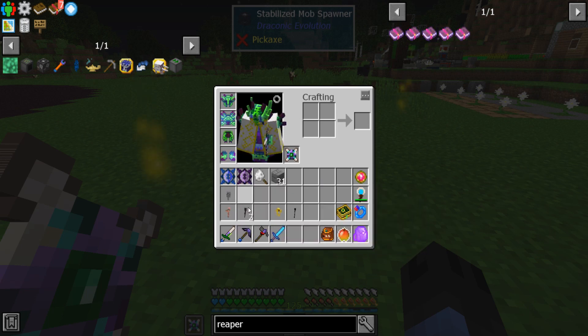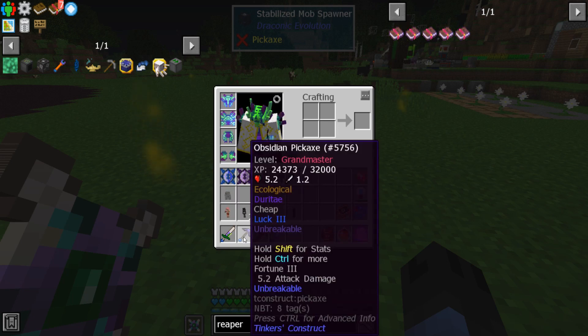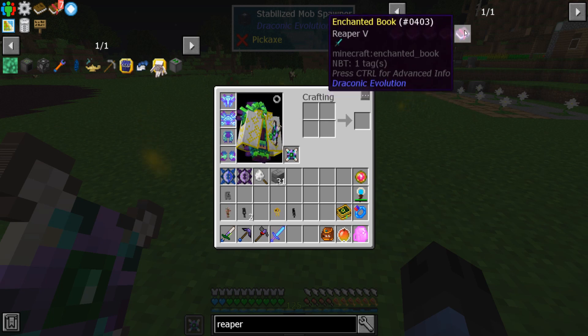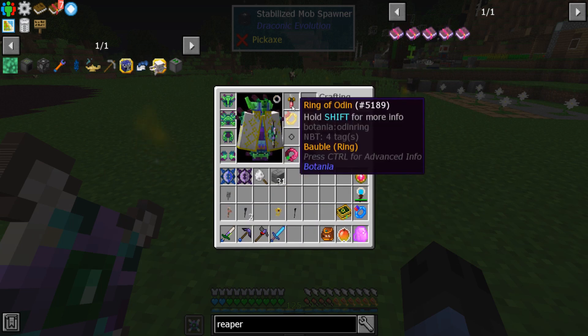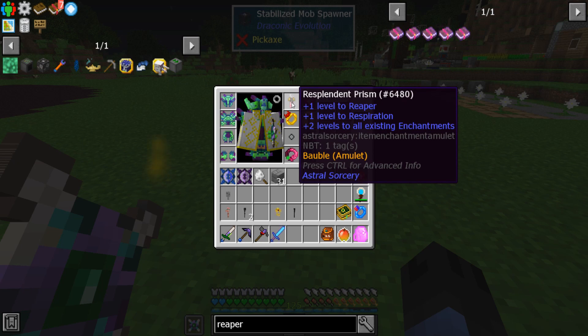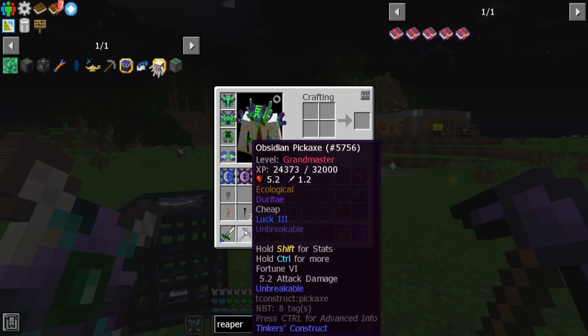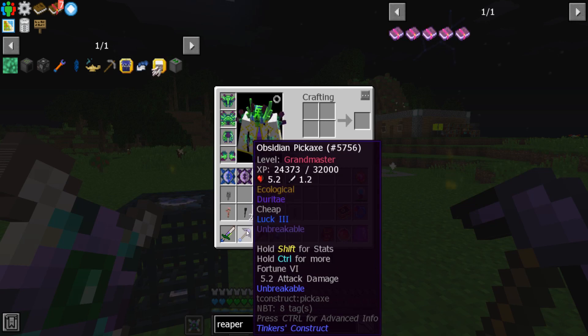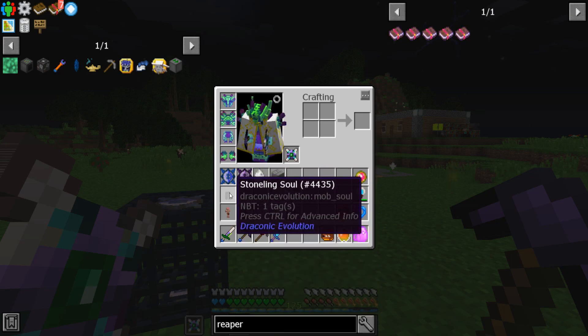The caveat here is stonelings are harder to get because the pickaxe cannot use a Reaper enchant. If you look at the Reaper enchant, you'll see it's only for weapons. So what this means is you will need to use the Astral Sorcery resplendent prism with a Reaper enchantment on it in order to apply that to your pickaxe. So if I'm using my pickaxe, it does not say it, but it has the Reaper enchantment on it because that's how I got my stonelings.